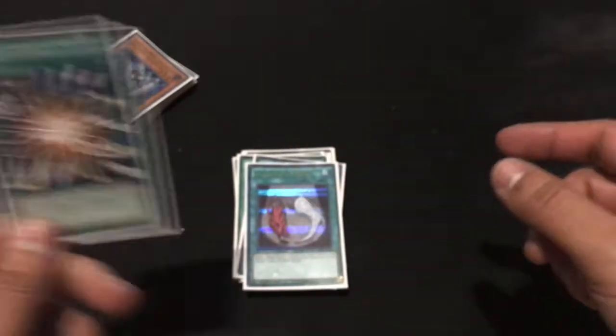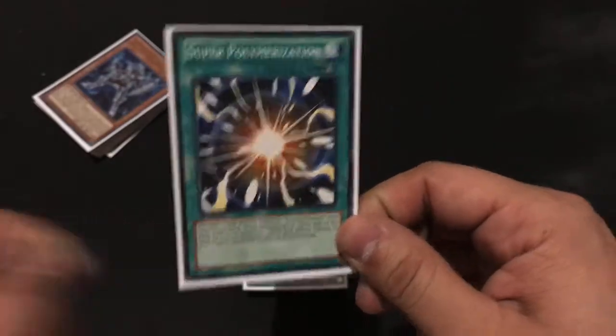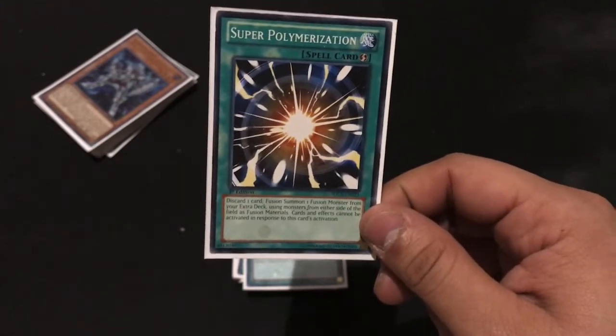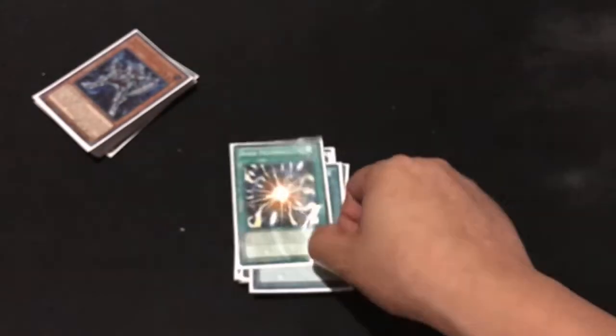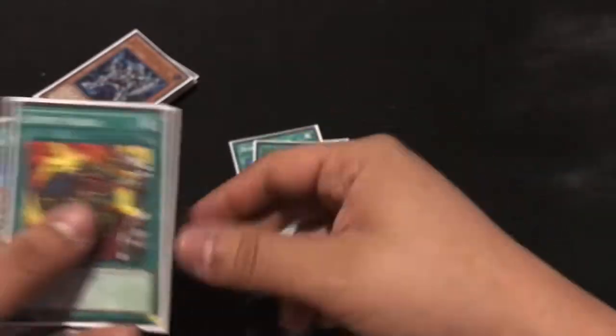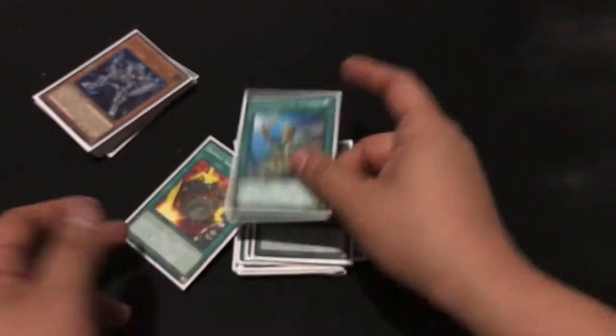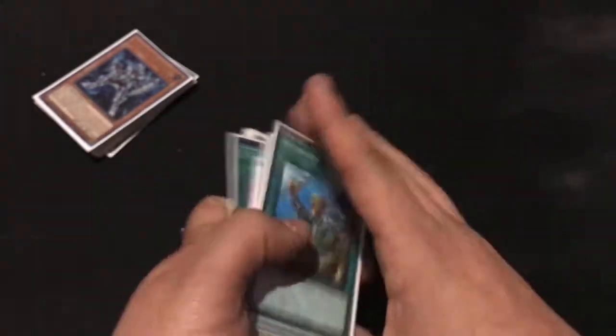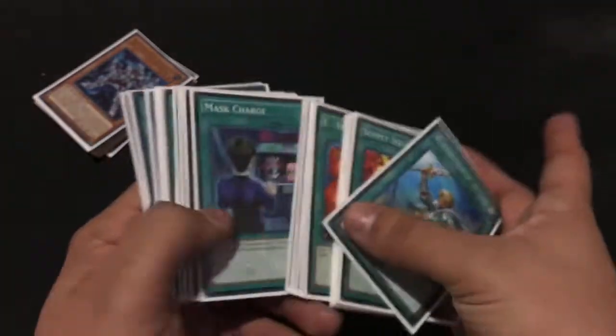My last fusion card is Super Polymerization — a non-chainable fusion that I can use. Like if I don't like my opponent's monster, I'll just take it and use it for my own fusion. And lastly I have just generic support cards: Monster Reborn, Twin Twisters, Supply Squad, and Reinforcement of the Army.